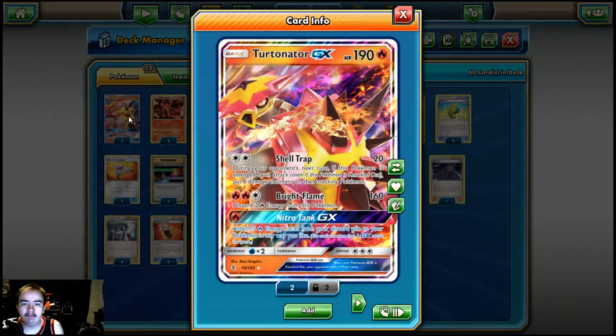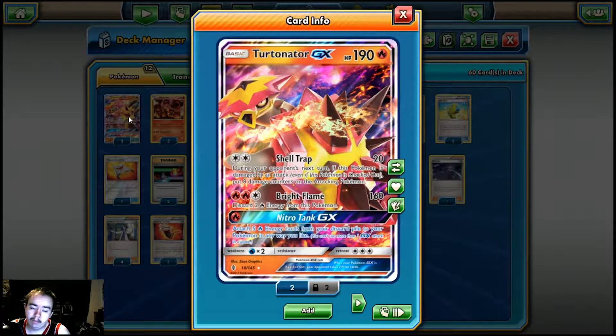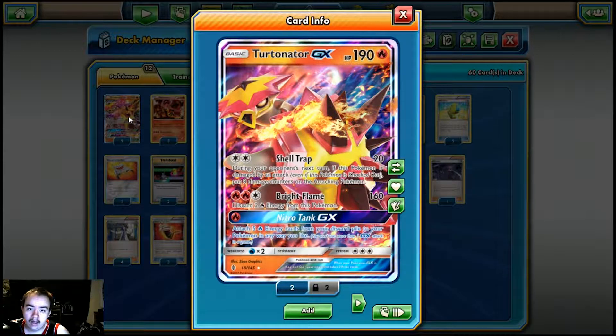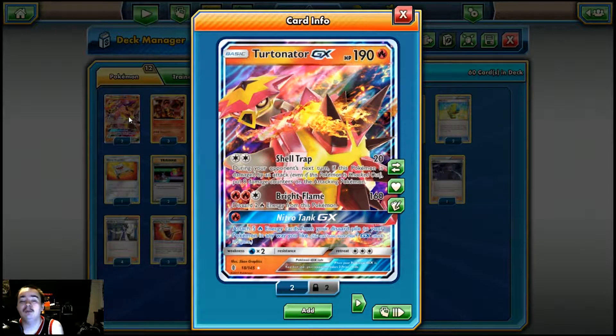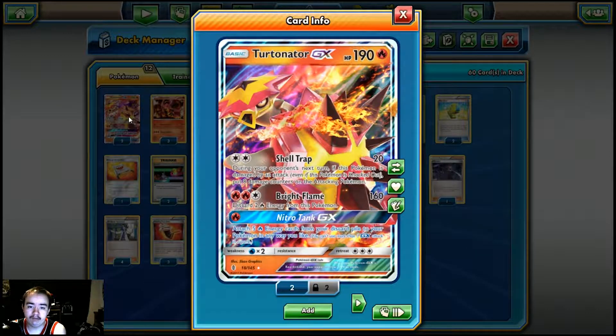And then you have 2 copies of Turtonator GX — 190 HP basic GX, pretty good stats. A retreat cost of 3 does hurt, but we do play things to counteract that. Shell Trap for Double Colorless does 20 damage, and during your opponent's next turn, if this Pokémon is damaged by an attack or even if it's knocked out, you put 8 damage counters on the attacking Pokémon. So it's kind of like a better Bursting Balloon with a body.